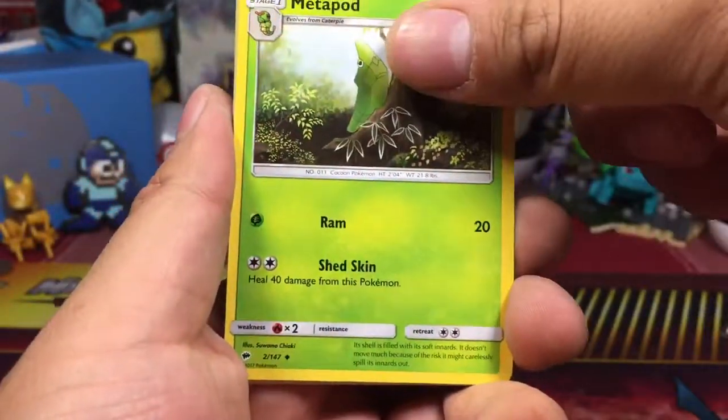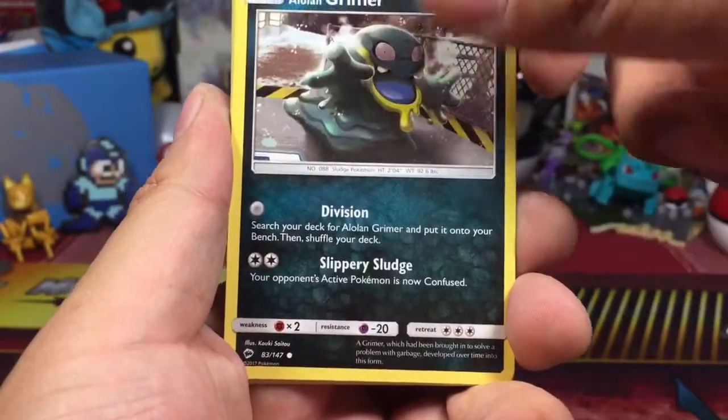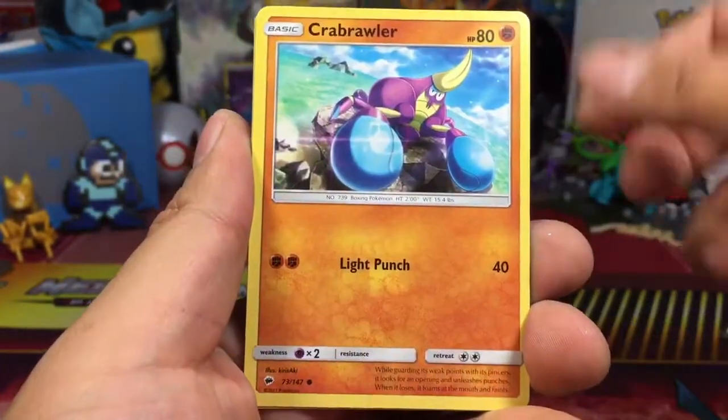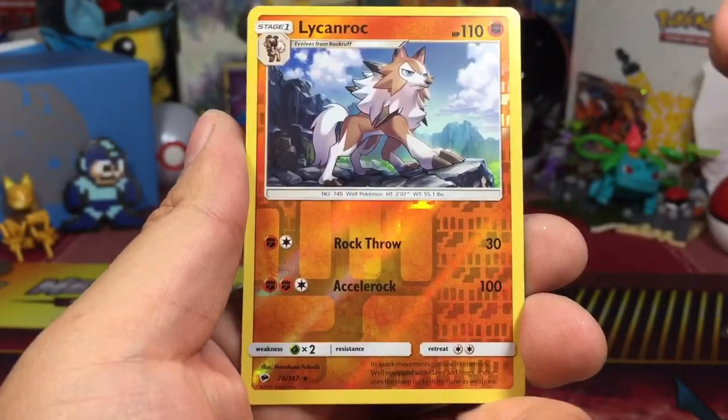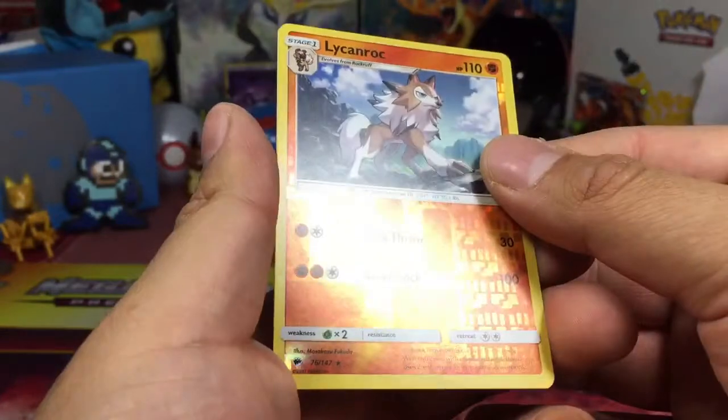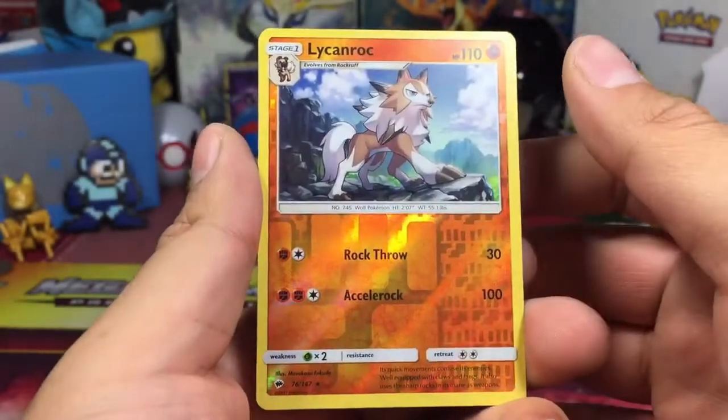Porygon 2, Simisear, Metapod, Alolan Grimer, Sneasel, Charmander, Crabrawler — and a Lycanroc reverse rare. It looks too cool to be a regular; actually, it's an uncommon, sorry.